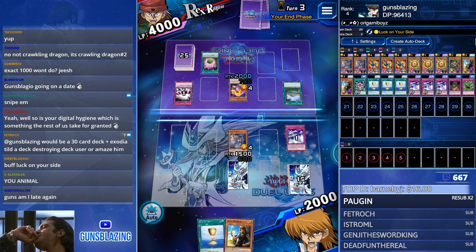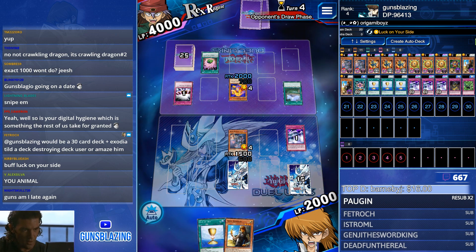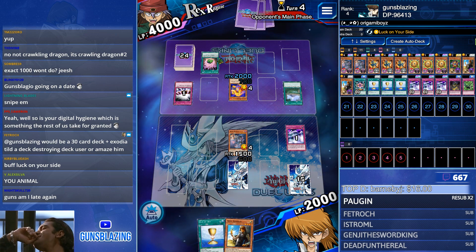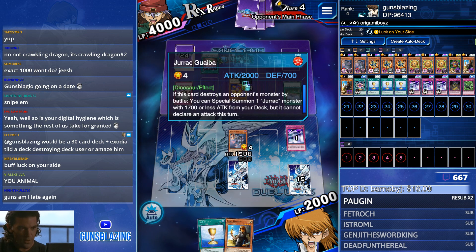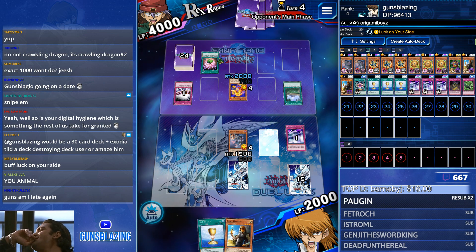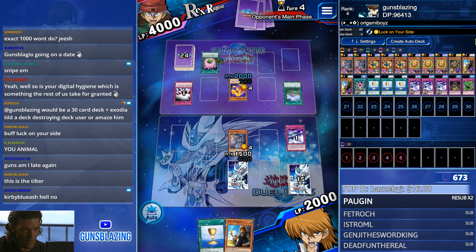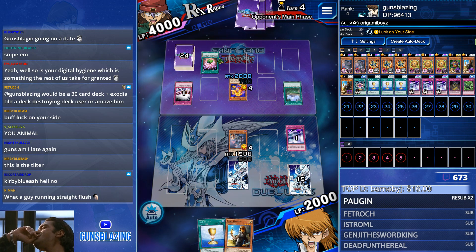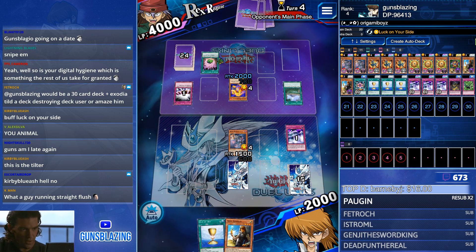I know why I didn't go for the monster - because I have Mirror Wall. I'm gonna let my Snipe Hunter die, and then he's probably gonna attack me with something else, so I'll Mirror Wall, and then Luck on Your Side can pop. Oh my bad - Crawling Dragon Number 2, not the original Crawling Dragon.